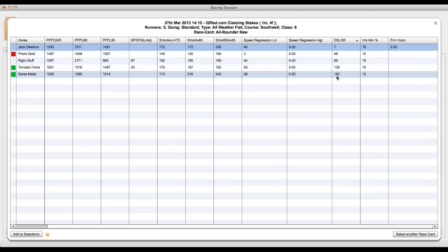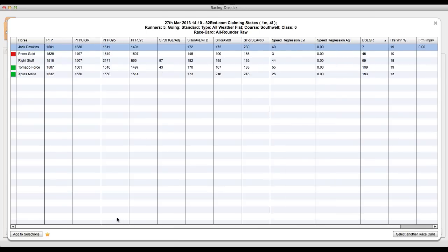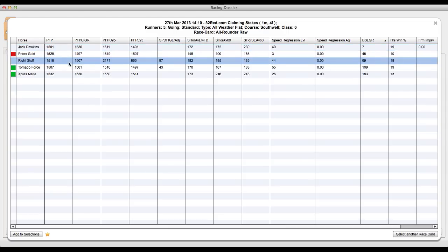Express Mate's last good race was 183 days ago, which I wouldn't be too concerned about. Horse win percentages are pretty much even throughout. So that completes our picture of this race. We've removed Prior's Gold. Jack Dawkins we need to consider. Right Stuff we have serious concerns about — I'll probably mark him as an elimination. Tornado Force has been brought back in as a possible contender on the speed regression because it's obviously been improving. Express Mate has always looked strong.